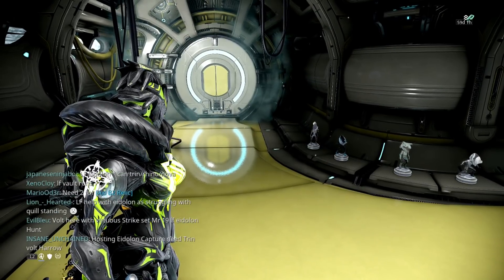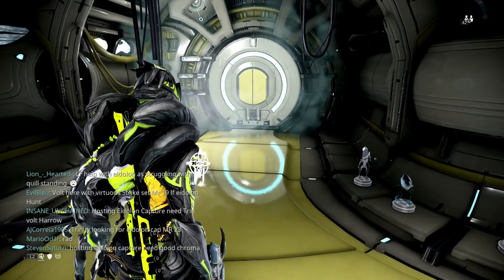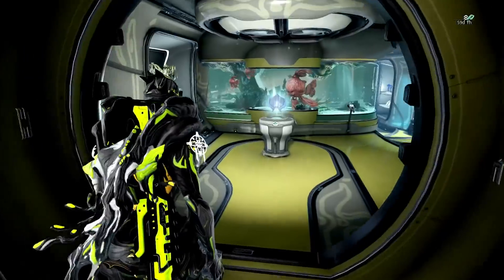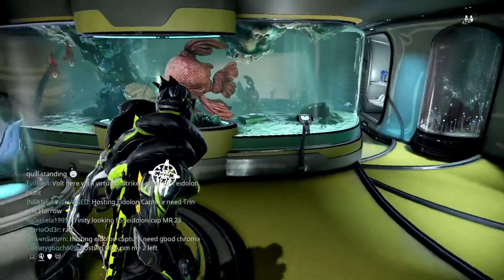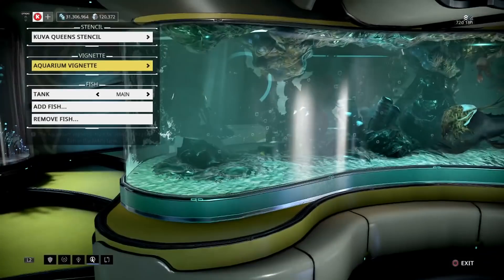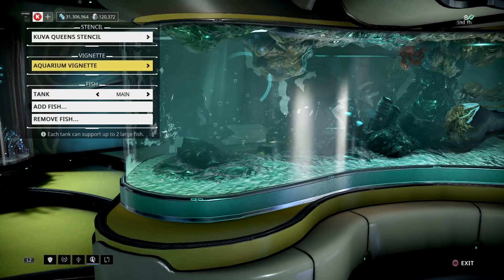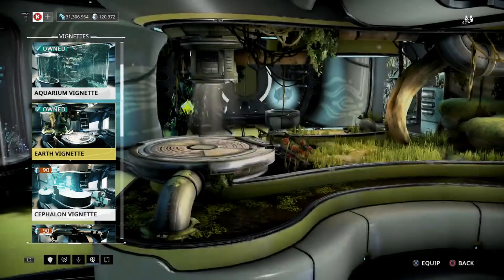Once you get the segment and install it, you come into this room right here — this is your personal quarters. You can interact with it if you want, and you can also come over here to the customized quarters section. You've got the stencil, you've got the venet, and you have the fish. The reason the fish is there is because I'm using the aquarium venet.